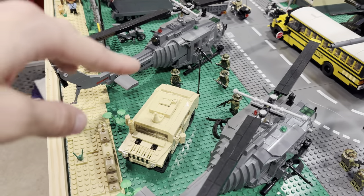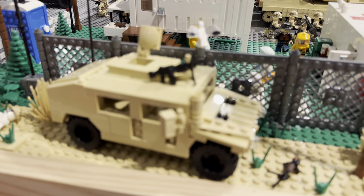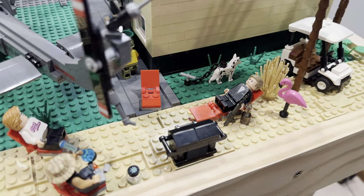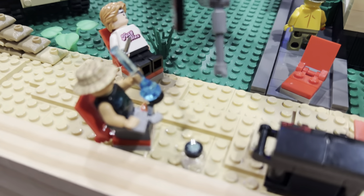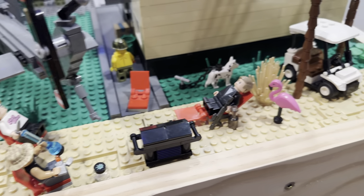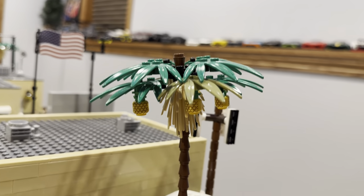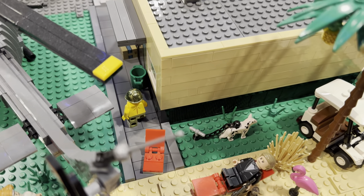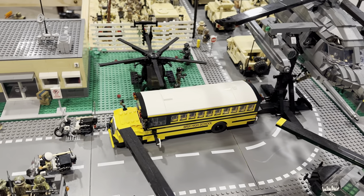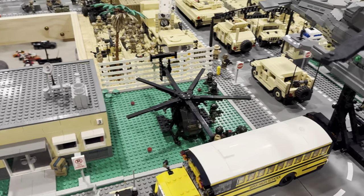I have a couple of Humvees on the outside of the base just guarding. Over here I have James Bond, Dom from Fast and Furious, and this other custom dude just chilling out on the outskirts of the base. They've got the golf cart — I know this is also inaccurate, but where else am I going to put them? Got a dog right there on a leash, a couple more Vietnam soldiers, and another bus from Brick Designers. I really like the look of them, and also because I'm running out of room elsewhere.